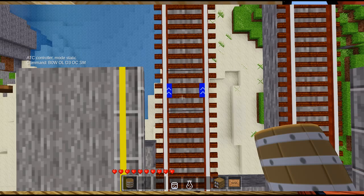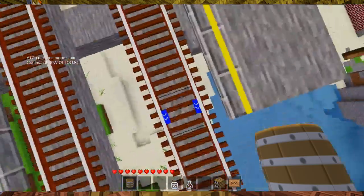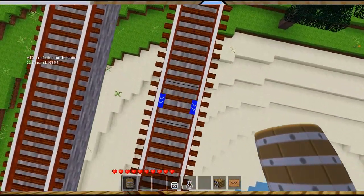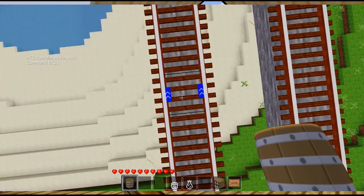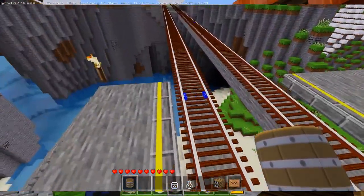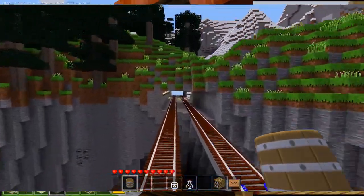Usually if I'm coming in fast, I place the brake rail one block before the platform ends, then count around 35 blocks back and place this rail there. The actual value may be a bit longer for straight tracks and a bit shorter for really curvy tracks.